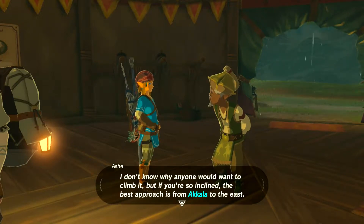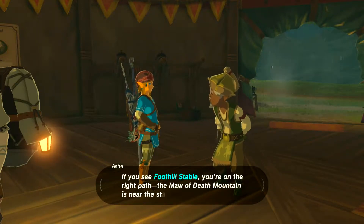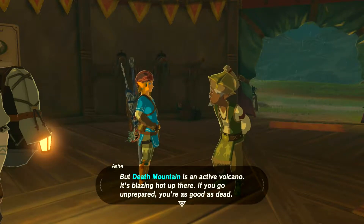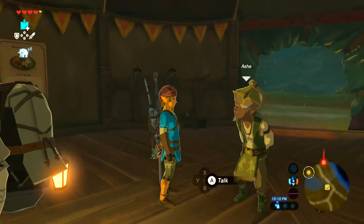My plan in terms of the divine beasts — I think we want to go bird people, then gorons, then gerudo. We'll visit Robbie when we decide to go visit the gorons, because if we're going from Akala we'll be heading up that way anyway. If you see foothill stable you're on the right path. The maw of Death Mountain is near the stable — an active volcano. If you go unprepared you're as good as dead.